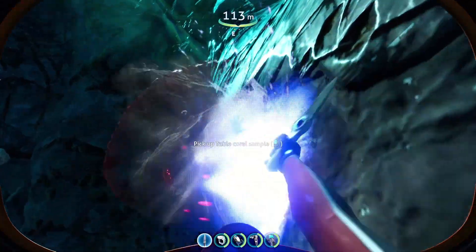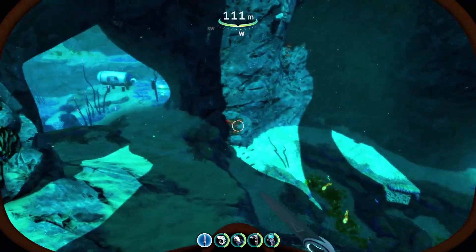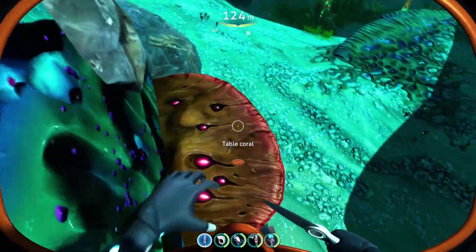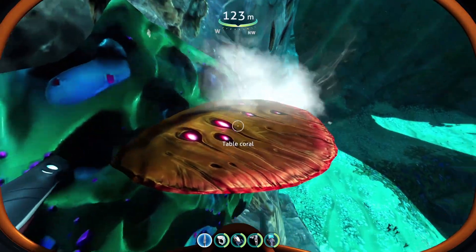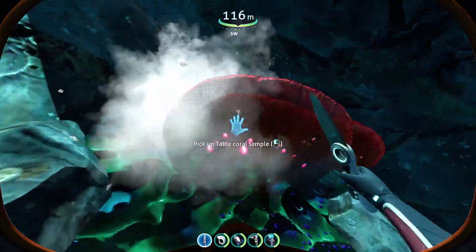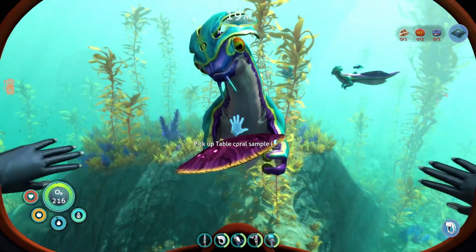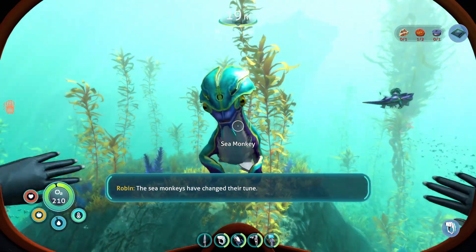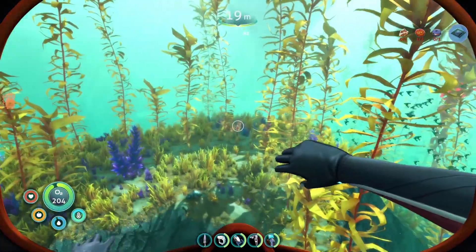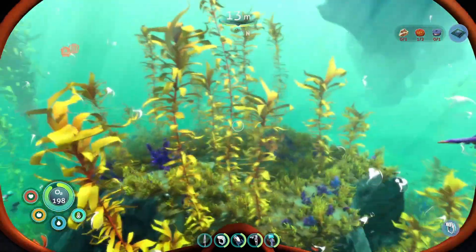Now, if you say 80 table coral samples isn't enough because you really need more beyond gathering the smaller pieces scattered throughout the Twisty Bridges and other biomes, there is an easy way to continue getting table coral samples without a lot of work. Once you get through the initial starting phase of the story and the sea monkeys become your friends, they will bring you presents. You can use recipe pinning to get the sea monkeys to bring you items — by pinning a recipe that needs table coral samples, they will bring you the table coral sample.